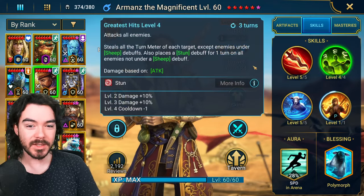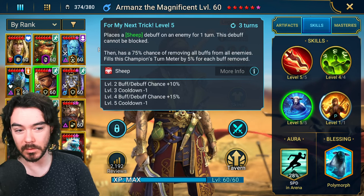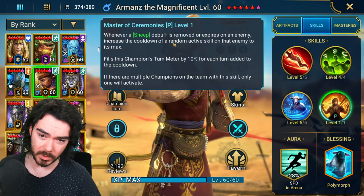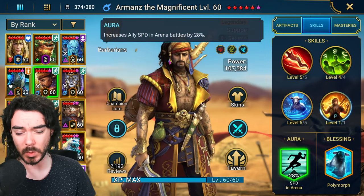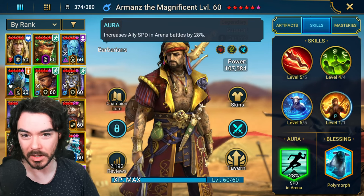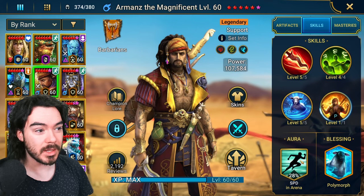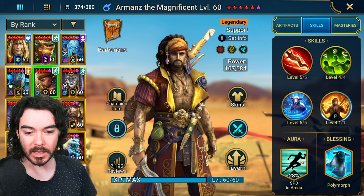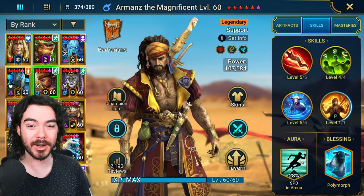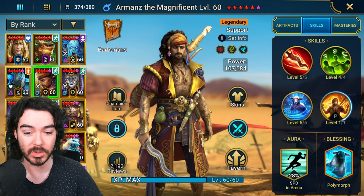Briefly looking at his kit, he is insane. AoE that steals all the turn meter and stuns — amazing. Single target Sheep that can buff strip the enemy and give him turn meter. His A1 can do a mini lockout and gives him turn meter. His passive interacts with Sheep through Polymorph or his A3, which also does a mini lockout and fills his turn meter. And we've got a 28% arena speed aura. Champions like the upcoming Fusion Aestrade Dreamsong and Sun Wukong have it too — this seems to be a very common new aura. I think Armand's is insanely strong. They've been really pushing the speed meta back in a big way, and champions like Armand's is how they're doing it.